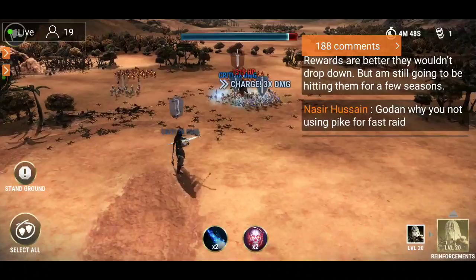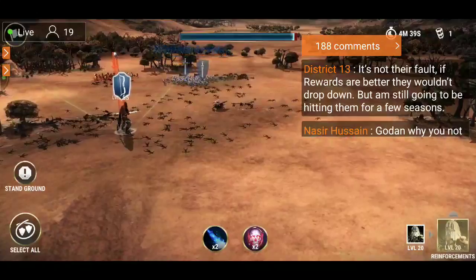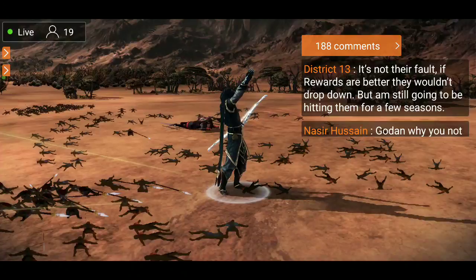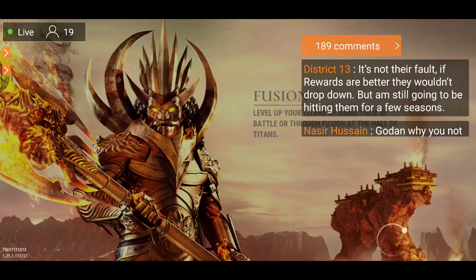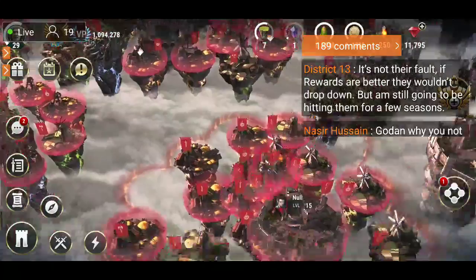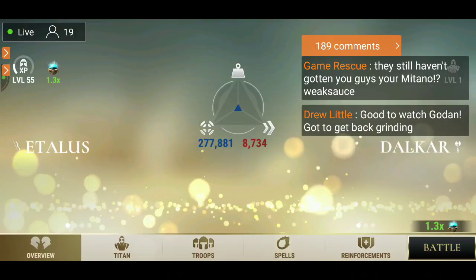Why am I using pikes for fast raiding? Because I've been losing troops — and honestly I just hit castle level 15 and I'm saving up my food for researches and for upgrading my relics. I'm going cheap on troops right now. I've only got to do 230 raids a day, and I have a particular system that I use to keep me right on track with my castle upgrades.